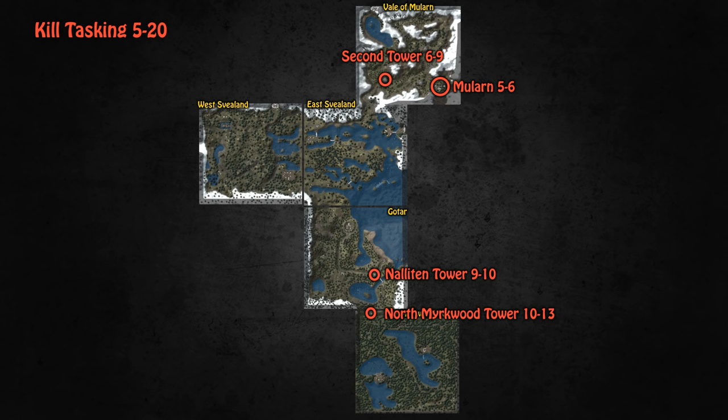From level 13 to 20 all your tasking should take place at the Gnar Faist Tower. The tower is right next to Gnar Faist, which is really just a house in the middle of the woods, but because of its location and the NPCs there it is quite the Midgardian hub. That tower will easily let you task from level 13 to 20, and there are also a lot of people leveling there in groups, so you might even stumble across others while doing your tasks.